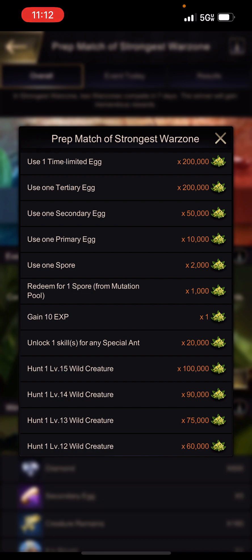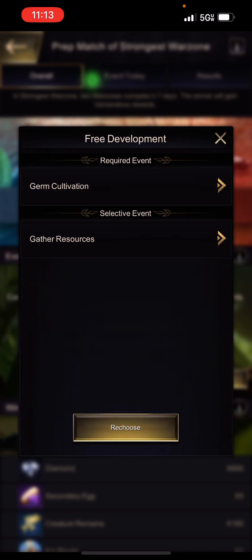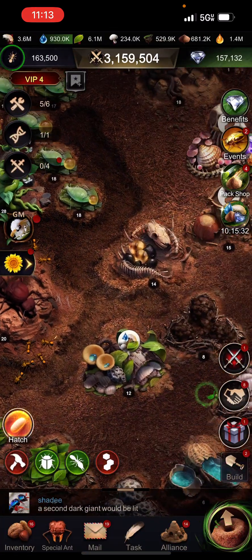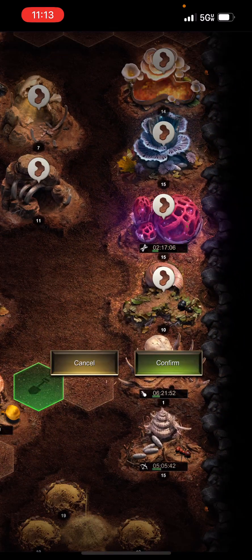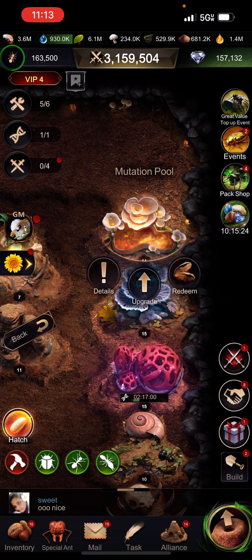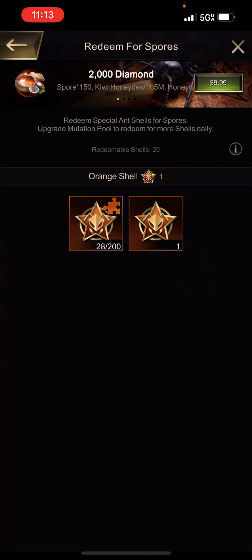You can also get points by redeeming for spores at your mutation pool. In your mutation pool, you can get rid of extra insect shells and use that to gain more spores. In my mutation pool, I click on it, click Redeem — I actually don't have any special ant shells because I've consumed them all already.